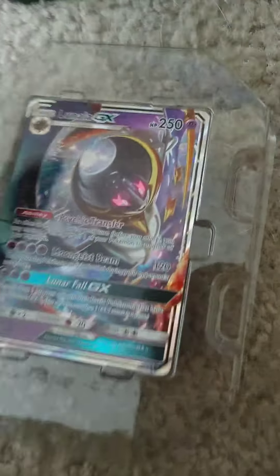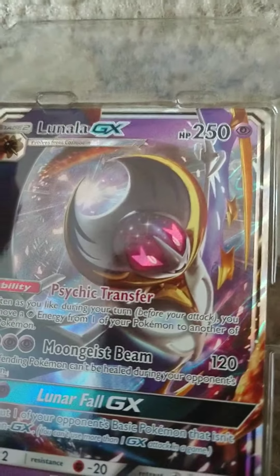Here she is, in all its glory. Lunala GX. We got Sun and Moon, Sun and Moon, XY Evolutions and a Breakpoint. I'm going to do the thing where I shuffle the packs and open from the top to the bottom.